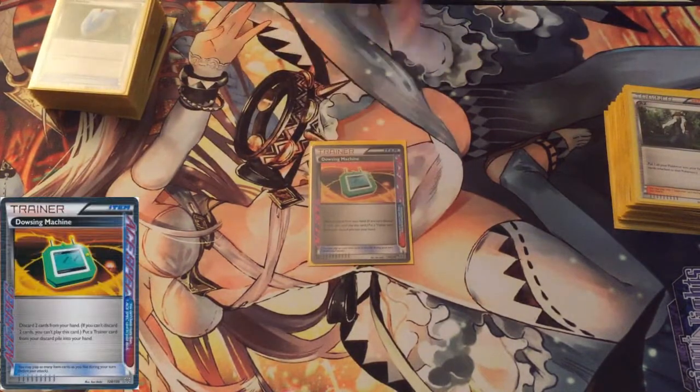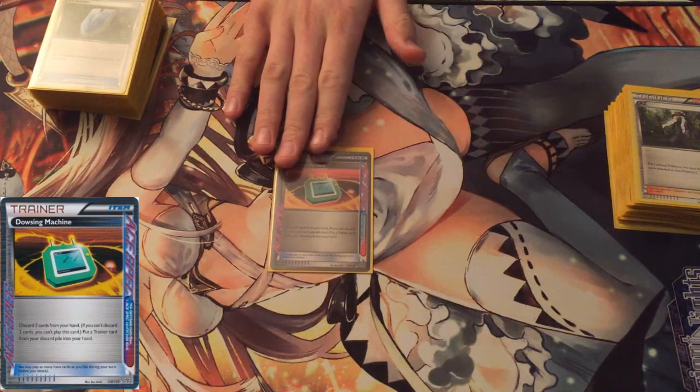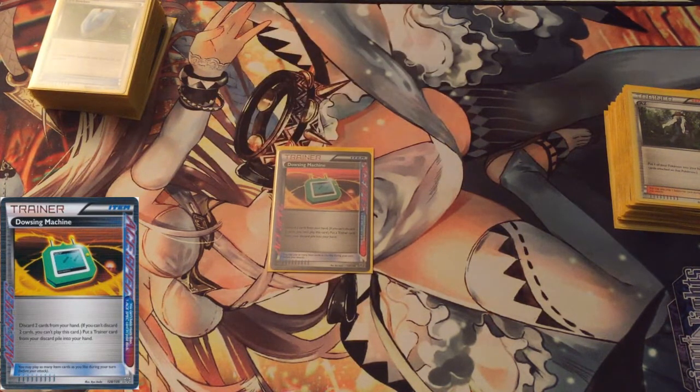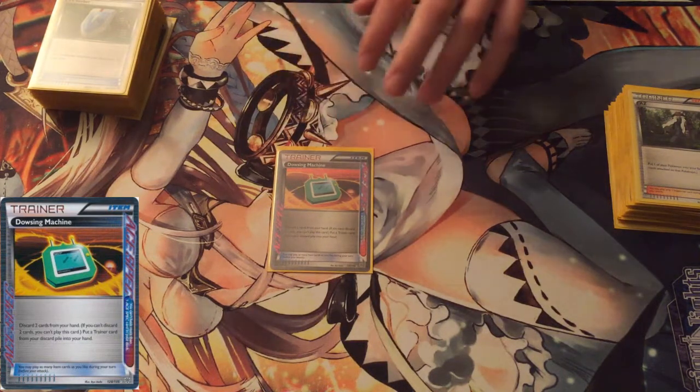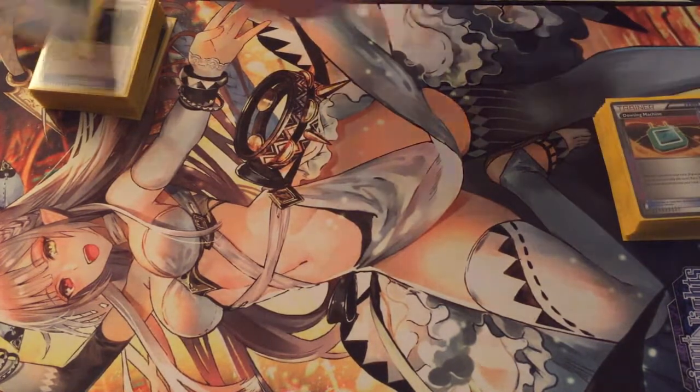For the ACE SPEC, we run Dowsing Machine — this will recycle your Battle Compressors. You want to play pretty conservatively now that Karin's a card. Don't overextend yourself. Only put as many Night Marchers as you need in the discard pile at one time.